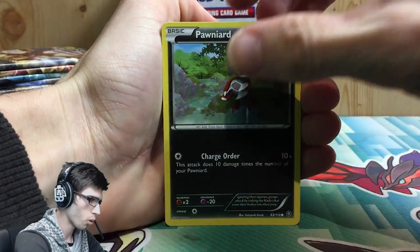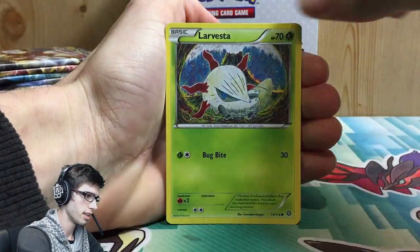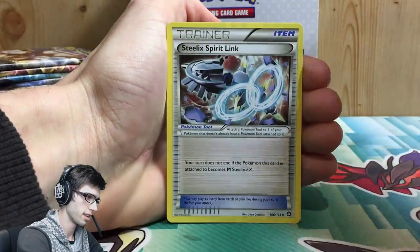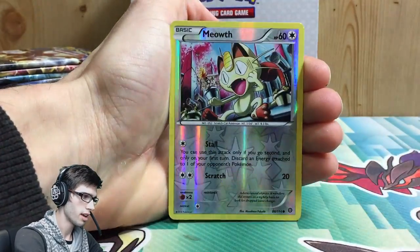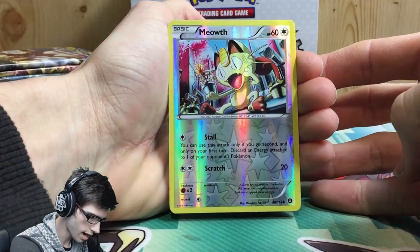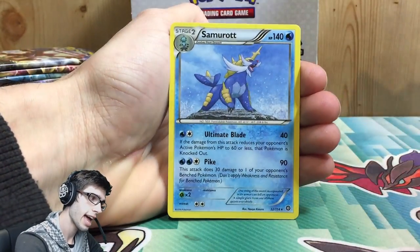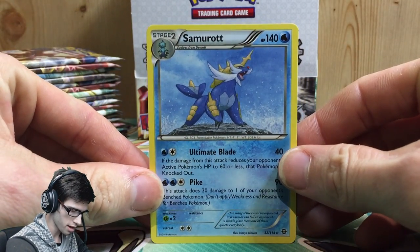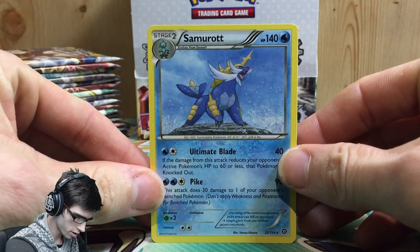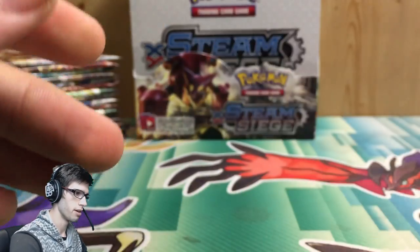In pack one we've got a Pawniard, Tangela, Joltik, Larvesta, Rufflet, Steelix Spirit Link, Shieldon, Persian, a reverse Meowth with Stall and Scratch, and the rare is a Samurai regular rare. We couldn't kick it off on the finest of pulls but that's all good. It's got 140 HP with Ultimate Blade and Pike — not bad. Let's move on to pack number two.